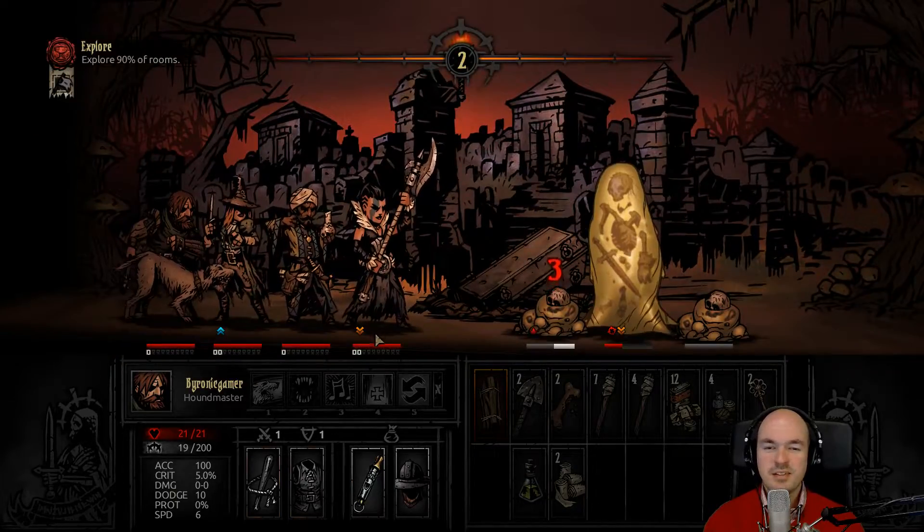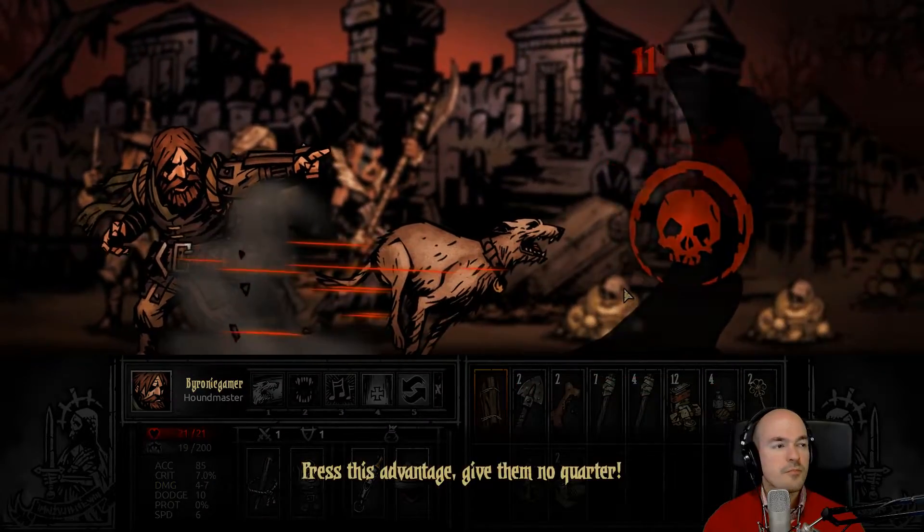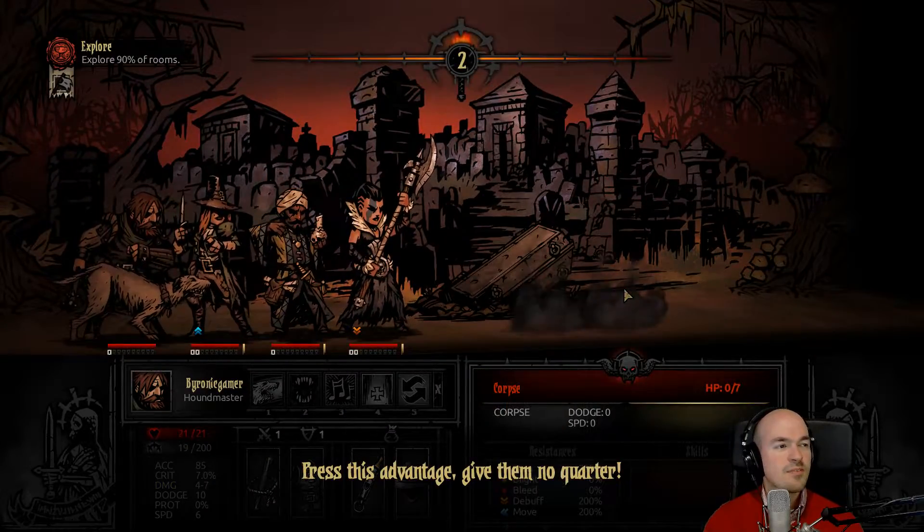Stuns okay, but sacrificial stab gives extra damage against Eldritch — and you are Eldritch. Nice. Let's do a rush — restless advantage, give them no quarter.